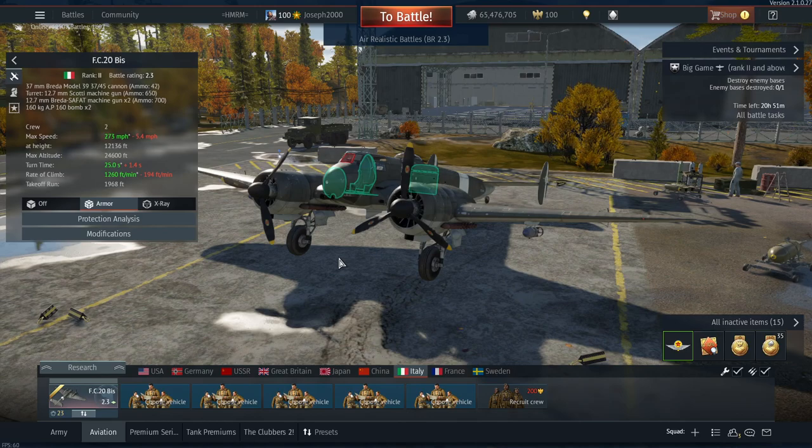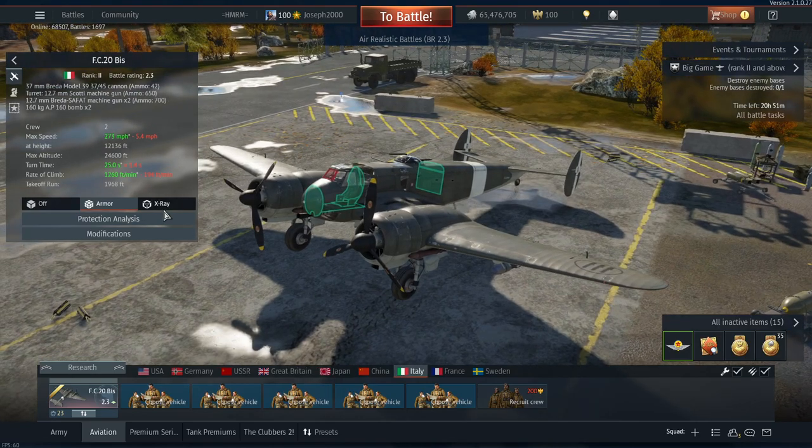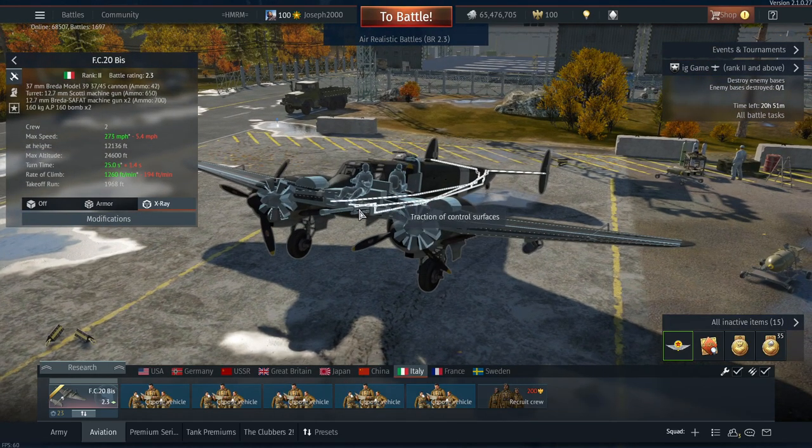Let's go over the weaponry and bomb loads. Starting with the mainstay of this aircraft, we have a 37mm Breder Model 39 37-45 cannon. From what Harry tells me, this was essentially Italy's attempt at making a Bofors 40mm, but it went so horribly wrong it might as well not have been made. In ground attack use it does pretty good, having 42 rounds and a decent rate of fire with a good cycle time. With the penetration it has, it's still pretty sufficient to deal with most tanks at this BR, though you will start to struggle when uptiered.